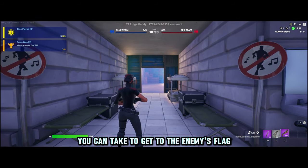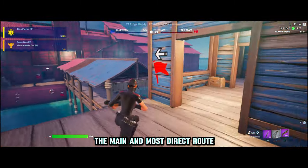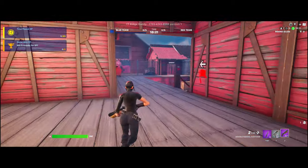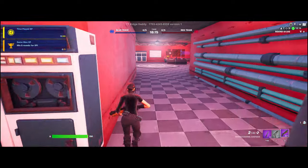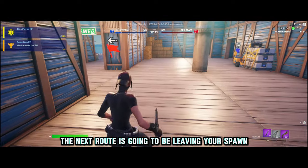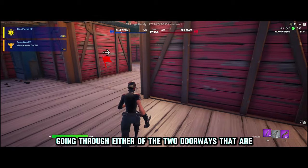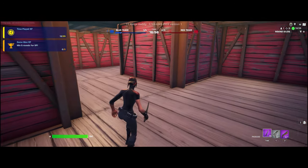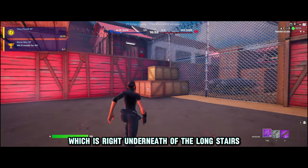Now we're going to go over the routes you can take to get to the enemy's flag, in case you're not familiar with the map or the game. The main and most direct route is straight out of the spawn, over the bridge, past the enemy's spawn, going down the long stairs, and into the enemy's flag room. The next route is leaving your spawn, going across the bridge again, but this time staying on the first floor and going through either of the two doorways at the front of each base, making your first right, which will bring you out to the rear courtyard right underneath the long stairs.